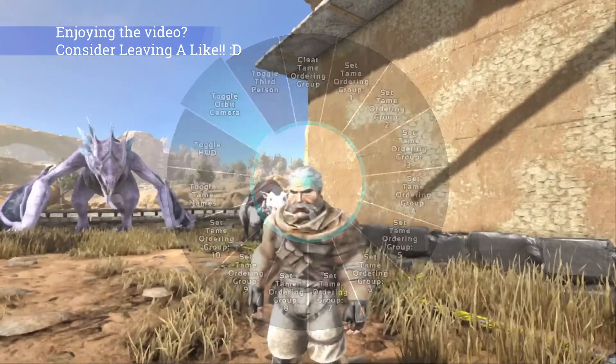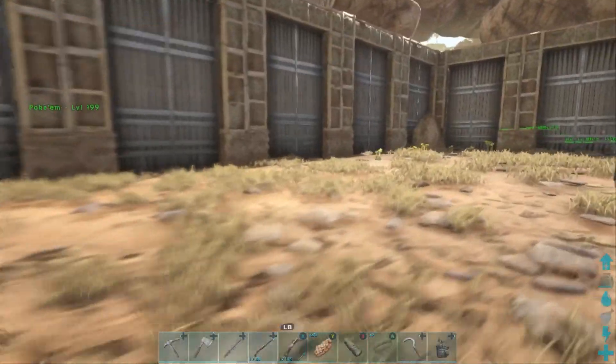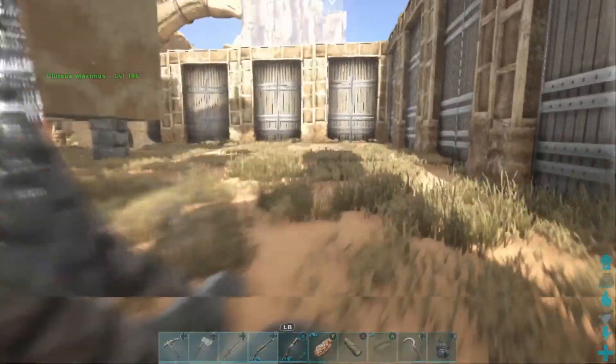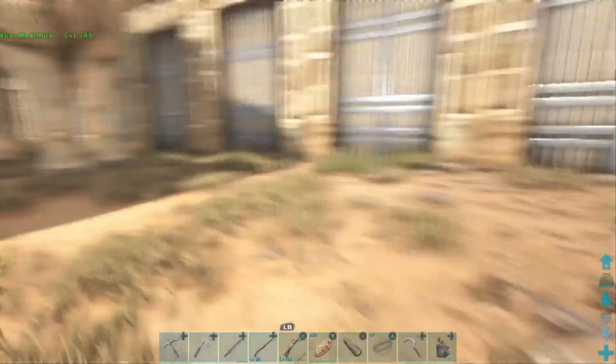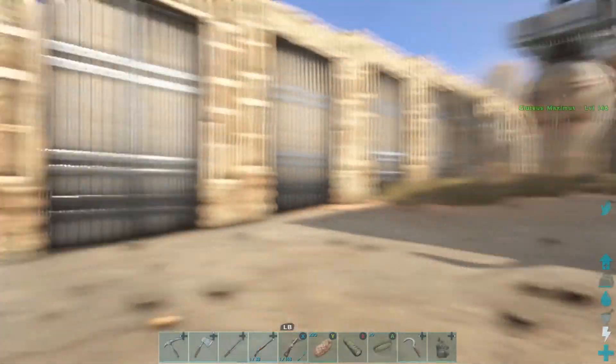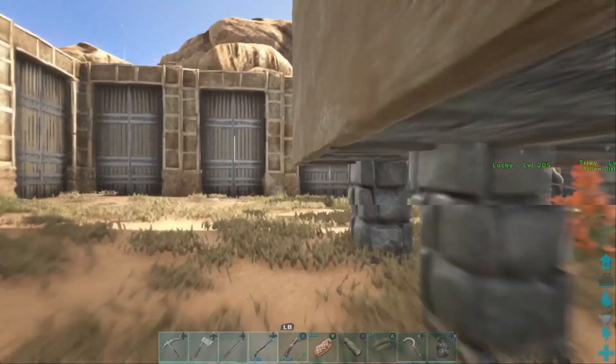Last episode, guys, we started construction on our brand new home over in the beautiful oasis of Green Obelisk. But we didn't start off trying to build a house - we started off trying to build a fishing village, but our plan was quickly thwarted because nothing can be built at Green Obelisk. Kind of unfortunate, but hey, we're going to build there anyways and just have a ton of fun.